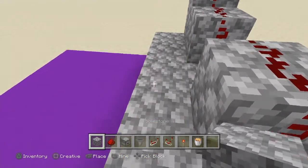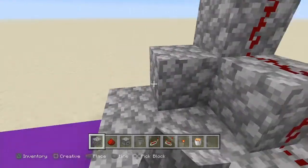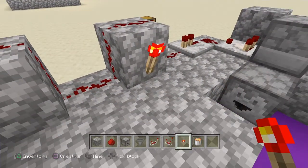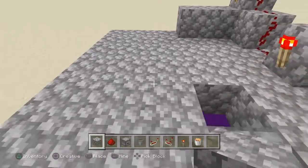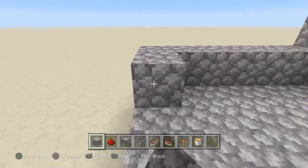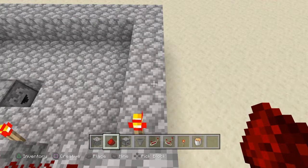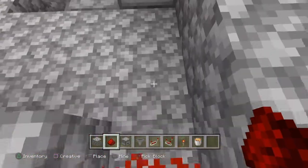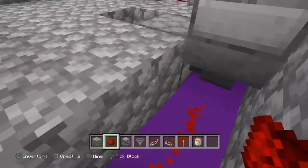Now we are going to place blocks right here, skip this block, place four blocks like that. Now we are going to place two blocks like that, and then place our redstone torch like that, and put another redstone torch right there. Now we are going to fill in all of this like that. Then continue with our block of choice and place it all the way around like that. Select our redstone dust and place it all the way around like this, break this block, place redstone dust right there. Break these two blocks and place redstone dust like that, while the redstone dust is going into the hopper.